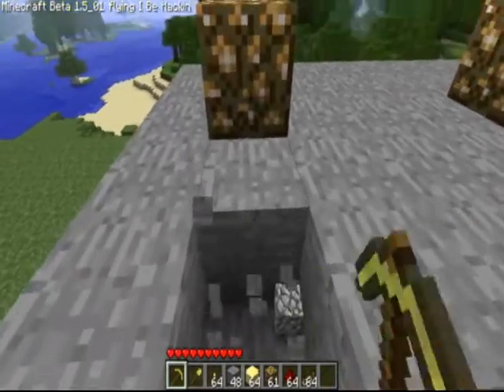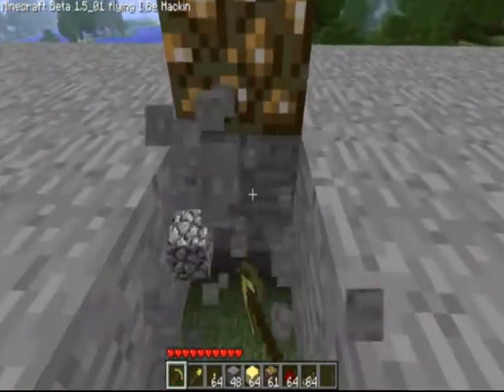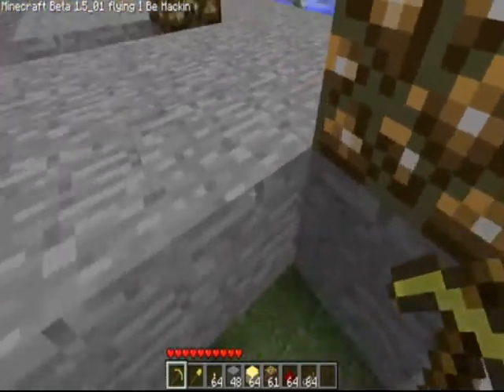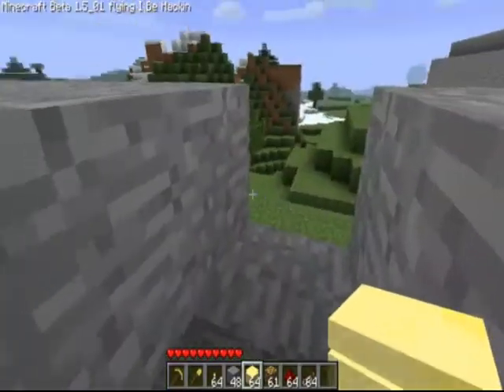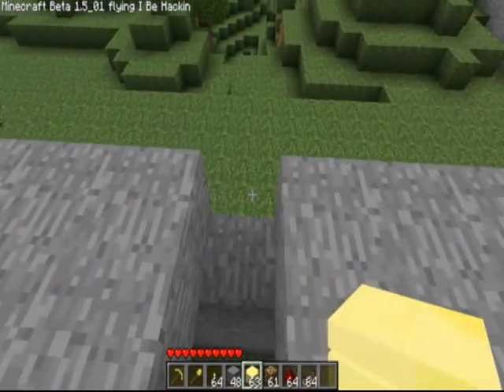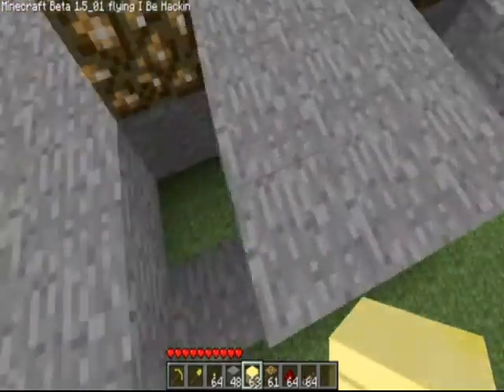The first thing you need to do is dig out these two blocks right here. This makes it so you can place the piston in with relative ease. So there you go. Go ahead and grab your pistons, slide in here, and place them. Make sure they're facing towards the glowstone.